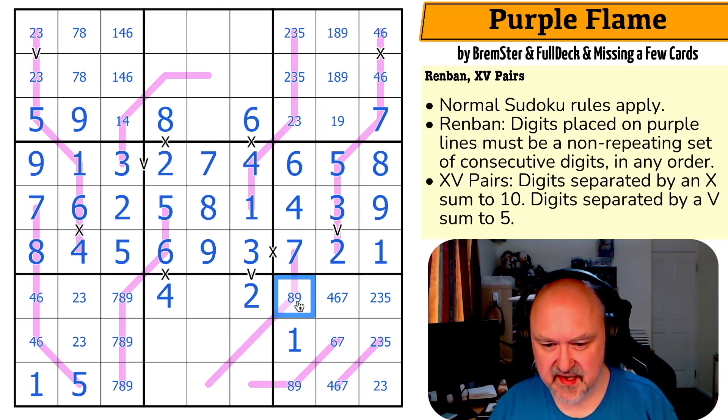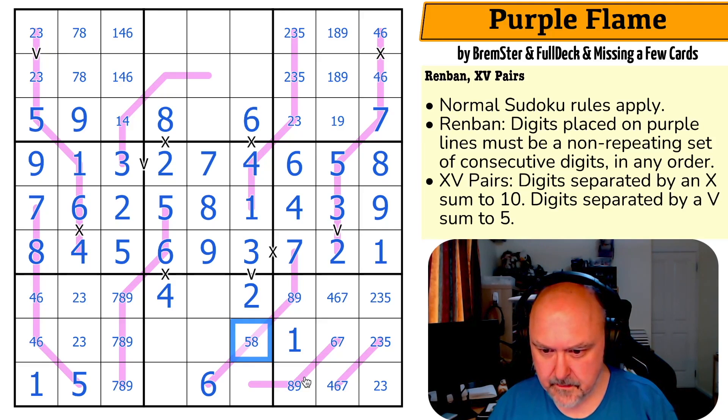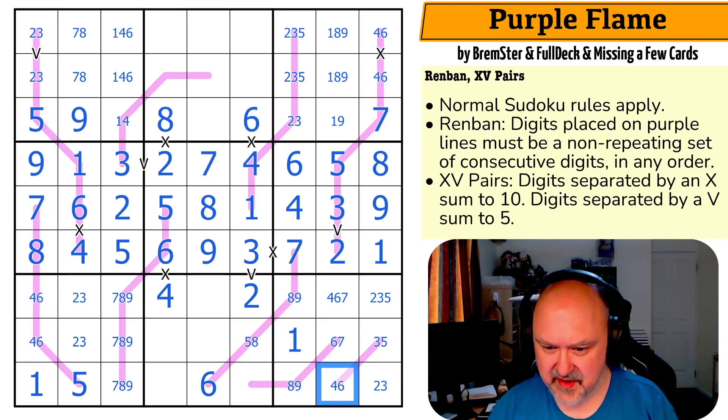There must be at least an eight on this line — eight-seven-eight-seven-six-five. If this is eight, this is seven; there must be a six on this line because it's nine-eight-seven-six or eight-seven-six-five. The six cannot go there, so this is a six. This is either eight-seven-six-five or nine-eight-seven-six. This can't be a two because that would have to be a three. That can't be a seven because that would have to be a six.